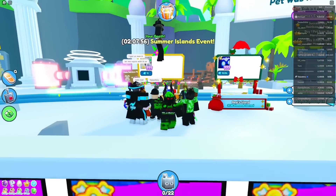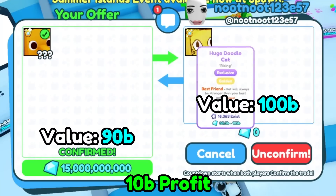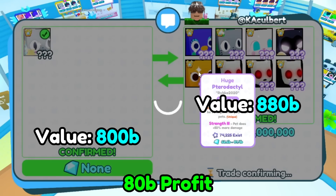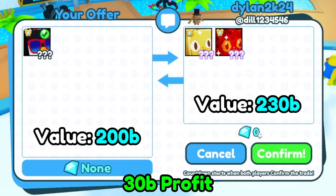I'm pretty sure I'm not the owner. I'm buying a golden huge pixel cat for 90 billion diamonds. I'm giving a huge pterodactyl and 15 billion diamonds for a huge doodle cat that is golden. I'm getting 880 billion for the shiny huge luau cat. Now I'm selling the huge orange chroma lucky for 200 billion. I'm trading a huge redstone cat and golden huge leprechaun cat for my huge party penguin.